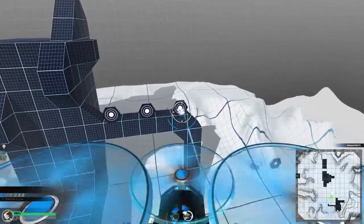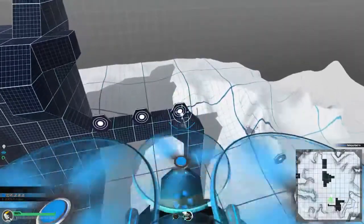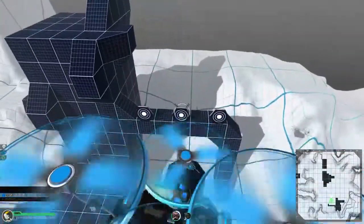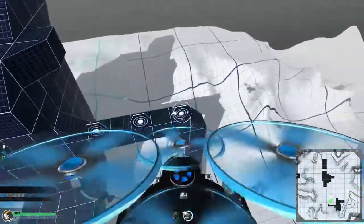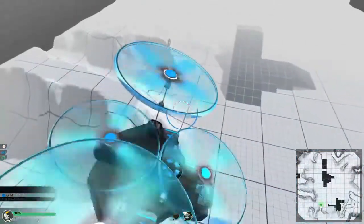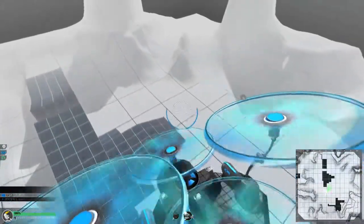One thing you will notice that is definitely different is ammunition — there is an energy drain, and that energy drain is violently visible. Switching between weapons, keep in mind that all your weapons share this energy drain. From what I understand, the blink module — which I haven't had the opportunity to use myself — is also part of this system.